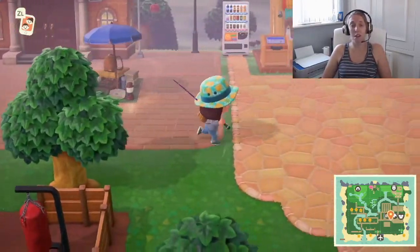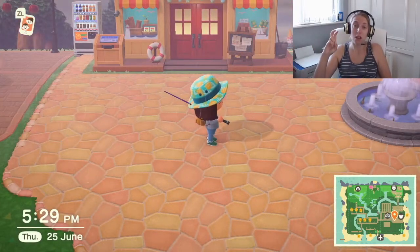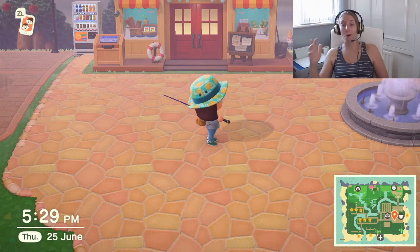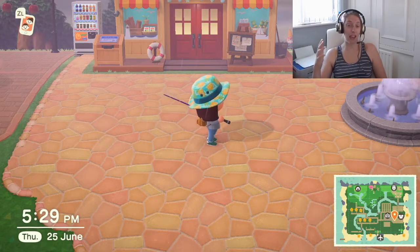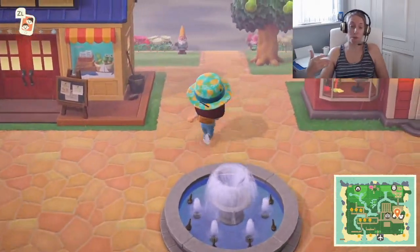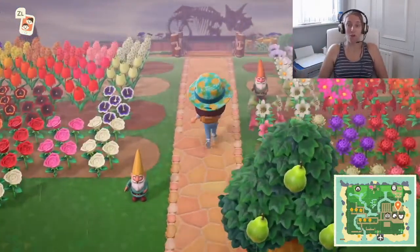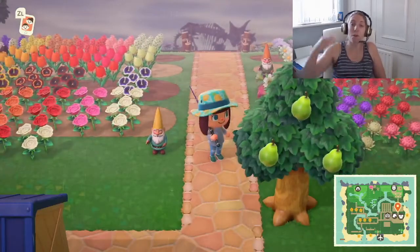First tip: between now and Saturday, you want to start praying it's not raining. My island since turning into summer has done nothing but rain, and honestly it's crazy. Bug spawn rates are much lower in the rain, so we really don't want that.